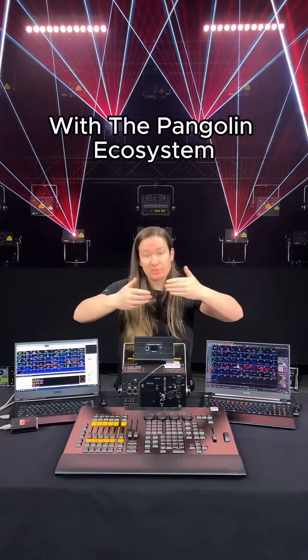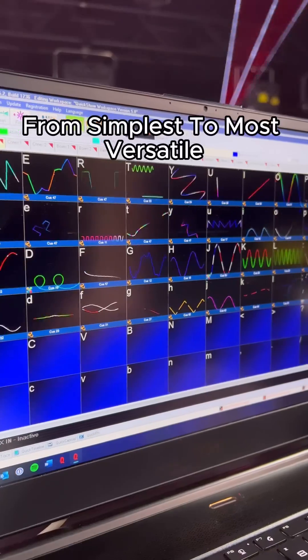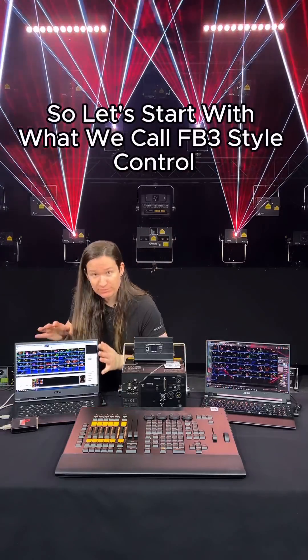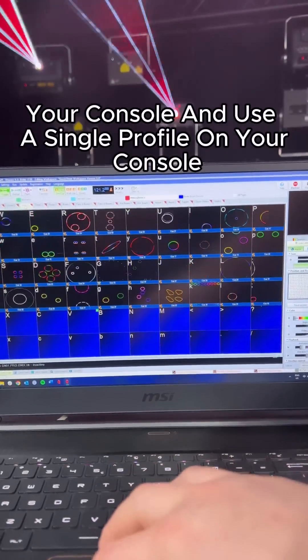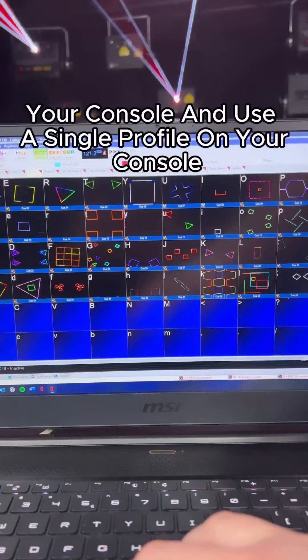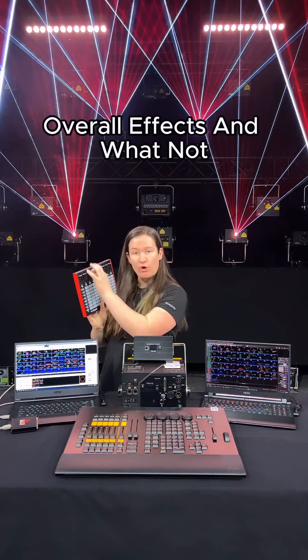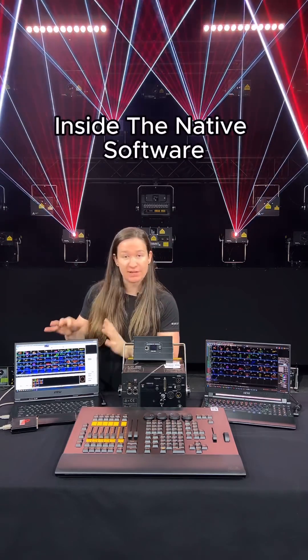Let's dive into the options you have with the Pangolin ecosystem. Down here, we have the three main options, from simplest to most versatile. Let's start with what we call FB3 style control. This is when you run our Quick Show or Beyond software on a laptop next to your console and use a single profile on your console. This gives you basic control over the entire rig, like you might with a MIDI controller for simple cue selection, overall effects, and whatnot, while keeping things like safety zoning inside the native software.